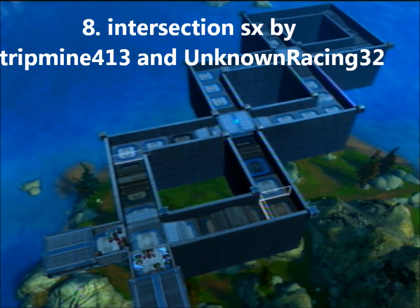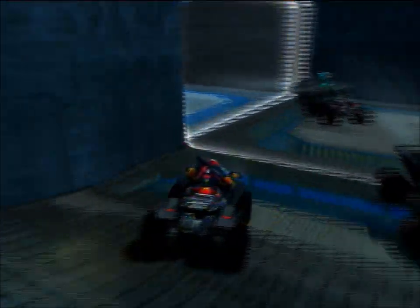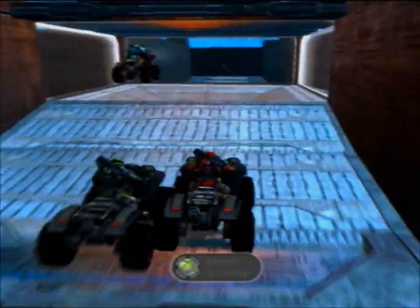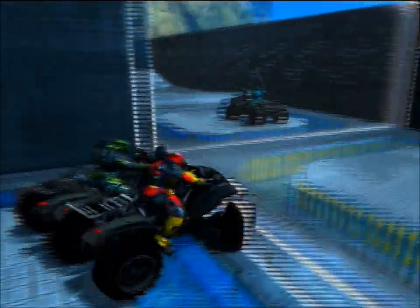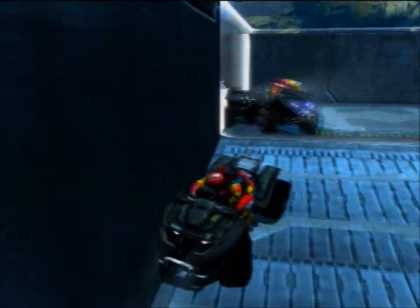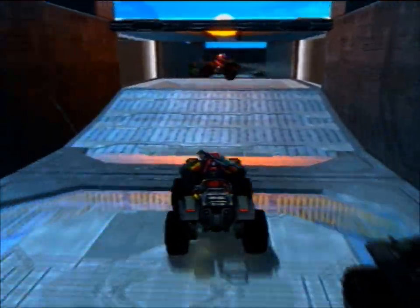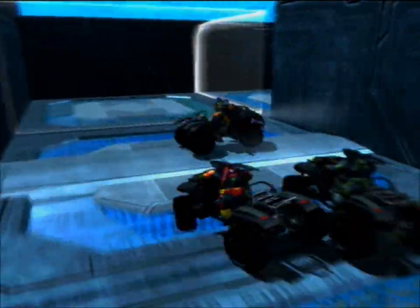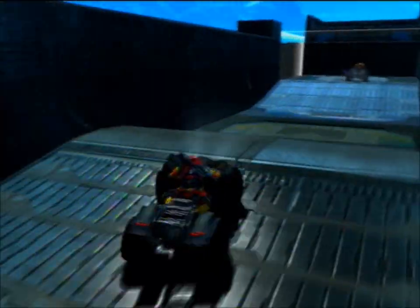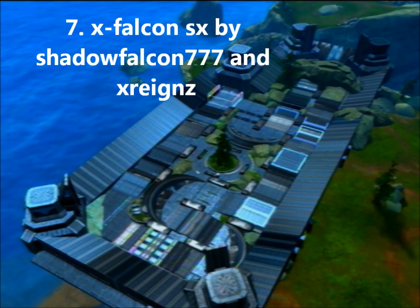At number 8: Intersection SX by tripmine413 and unknownracing32. This is a weird map — it features two collision sections: one's a hop on/hop off, the other one's just a straight double, and then it's like a turnaround to go back to the beginning, so people are driving backwards and there are collisions at the same time. It's just a really insane map. The hop on/hop off intersection is fine, but this other one right here is not very good. I think there are some more maps that would have been more honored to be in this top 10, but it is what it is.